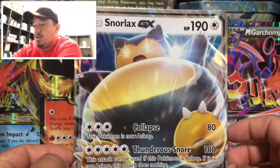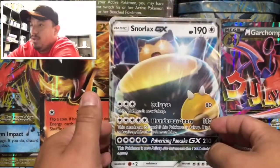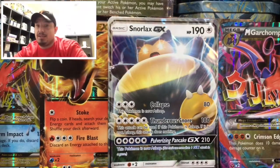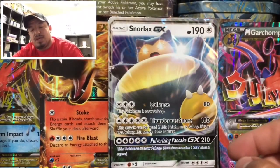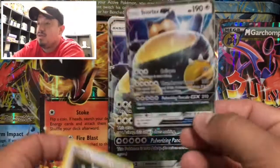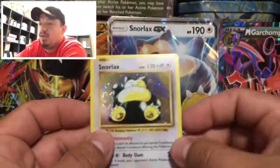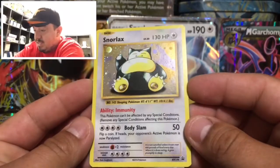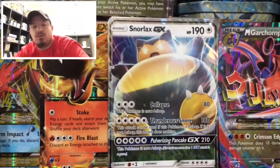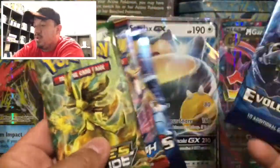Alright guys, here we go. Let's get started with the Snorlax GX jumbo card right there — very cool, SM05. We're going to put that on the background and at the end it's going to go back with all the Snorlax I've had in the past. There is the TCG code card — I'm going to give this away randomly throughout the video, so make sure you guys stay tuned. We have the Snorlax GX regular size promo card SM05, the Snorlax reprint from Jungle — XY179. And we have four booster packs: two Evolutions, a Breakthrough, and a Fates Collide.